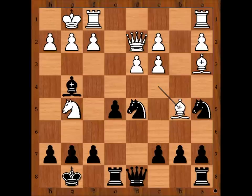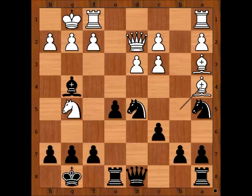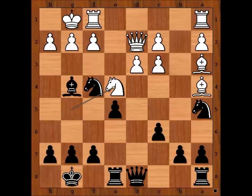How should black continue? What would you do in this position if you had the black pieces? This is the move played in the game — simple and the best. Bishop to a4, and now knight to a4, cutting the communication between the queen and the knight.